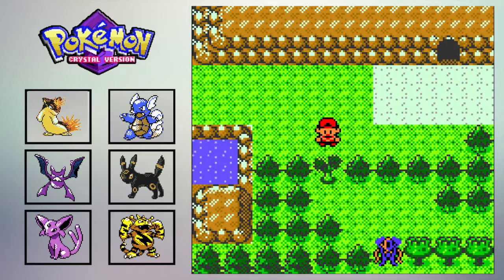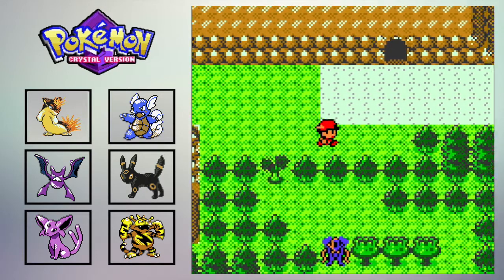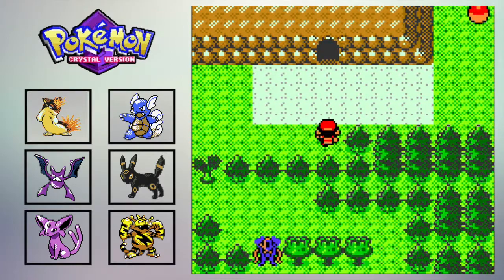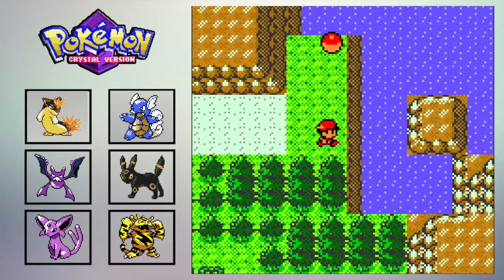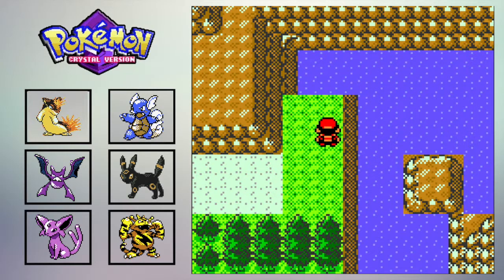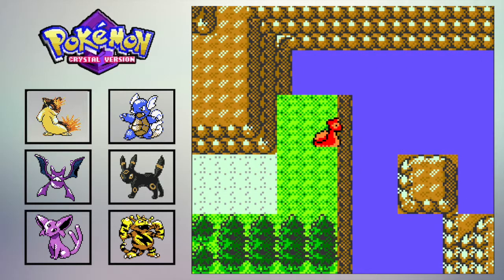There's Suicune right there, but I don't have my Paras with me right now that knows Cut. I'll come back and encounter Suicune because we're very close to the next town. Oh cool, we got a Super Potion. So let's go ahead and surf.